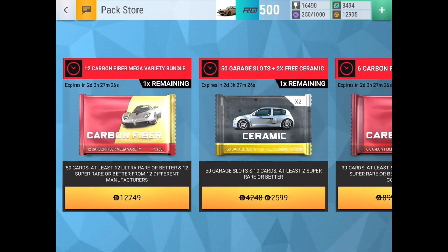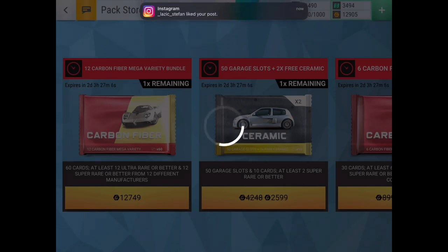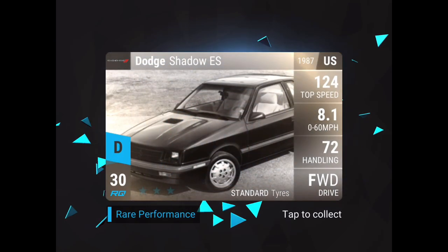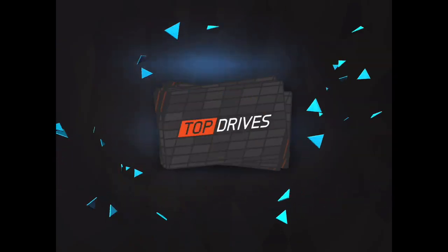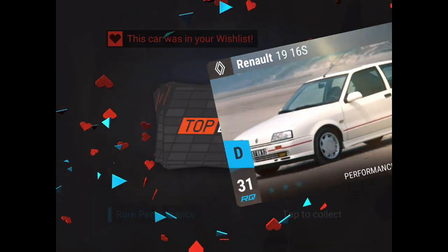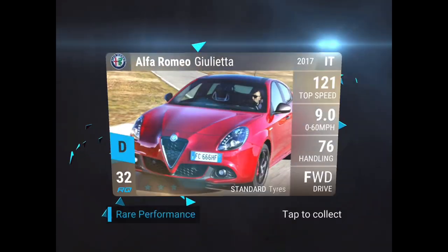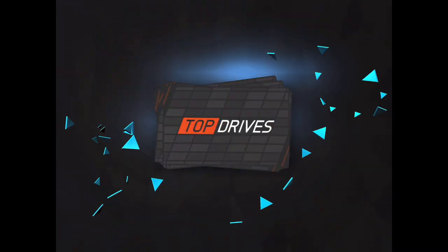Now we're at the big pack — this is the 12x pack — this is where we want to get the good stuff. We got them all written down on a piece of paper so we can see what we've gotten and what the final car will be. This will be the biggest pack I've ever opened on this channel. It'd be nice to get a Lambo. Jaguar, Dodge, Mercedes, Land Rover, Cadillac, Peugeot — oh, that's a wishlist car! Then Volkswagen and a BMW — we got that same Renault three times, so that one will be added to the garage.